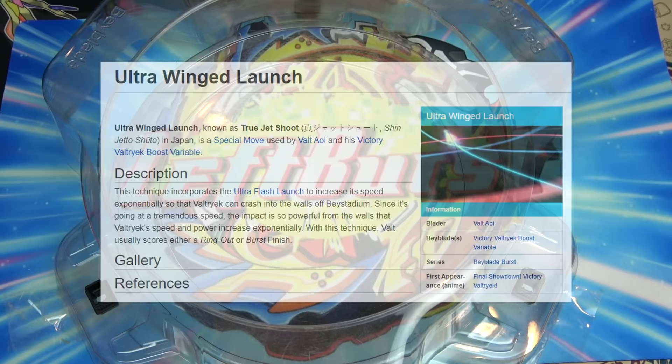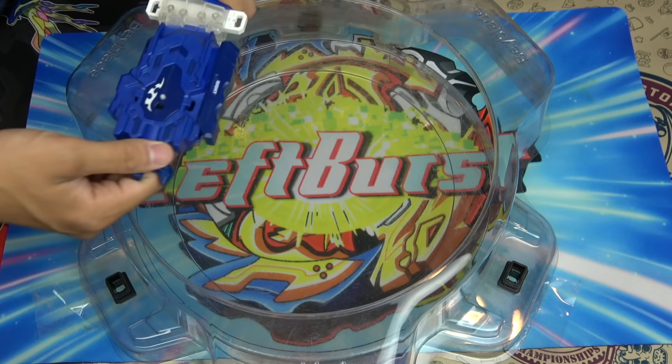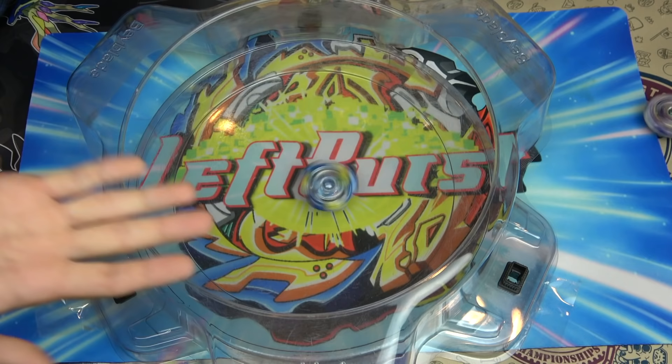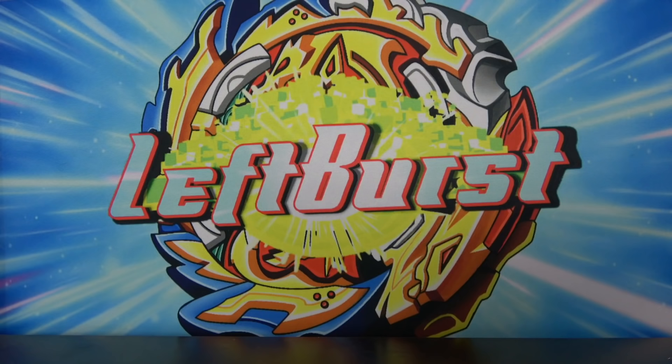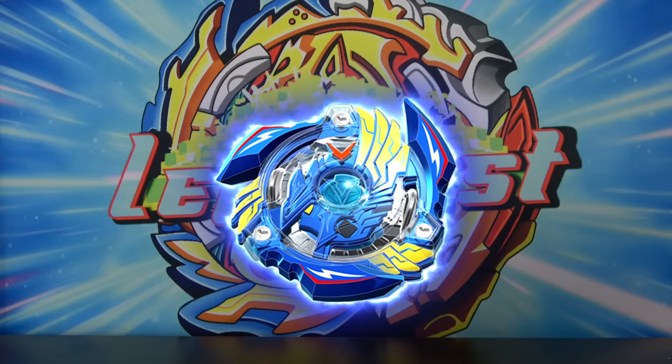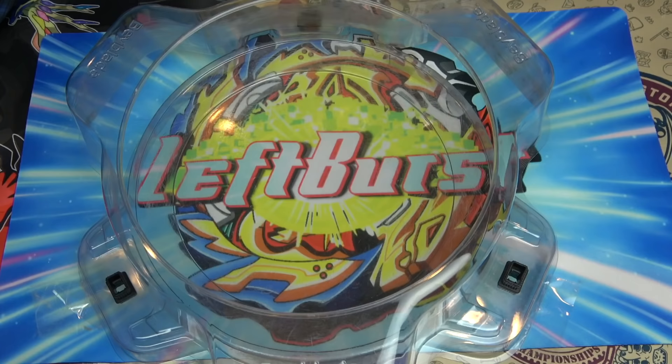We kind of already did another one of Bolt's special moves — we'll do that one later in this video. The wing launch is basically a launch that causes Valkyrie to ricochet off the stadium walls multiple times, causing the Beyblade to become more powerful after every impact. That is the wing launch, and as you saw, we just did it. But now we are going to try to do the Flash Launch, the launch we're actually trying to do.